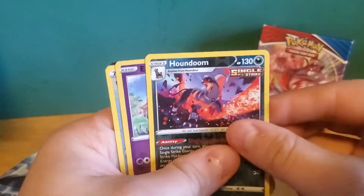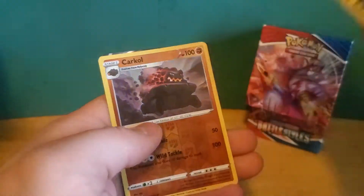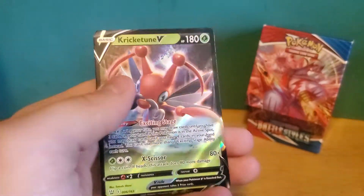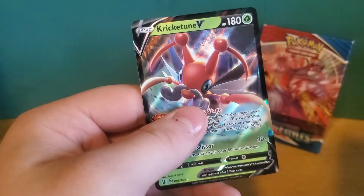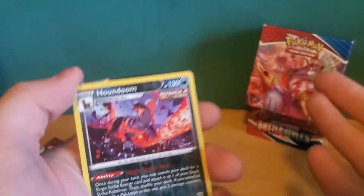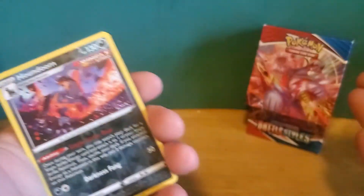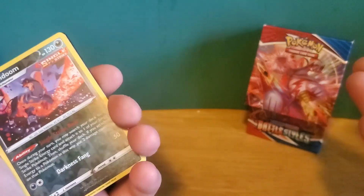He made this box worth it. Let's take a look at the other ones we pulled here: Houndoom reverse holographic, Espurr reverse holographic, Scroll of Scorn reverse holographic, Carkol reverse holographic, our Kricketune V card, and the Bronzong promo card. This makes it all worth it. That is gonna be it for today's video — thank you for watching. If you could subscribe to help us get to that goal of 200, we'll be doing the giveaway. It'll be US only, so that'll be fun. Thanks for watching, see ya.